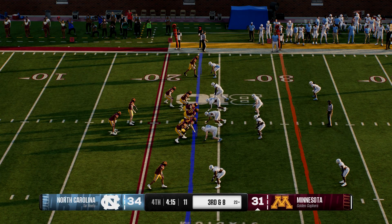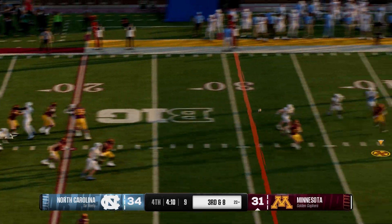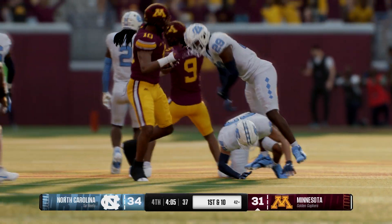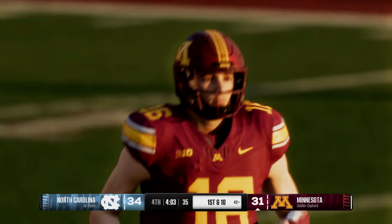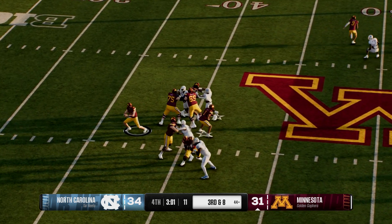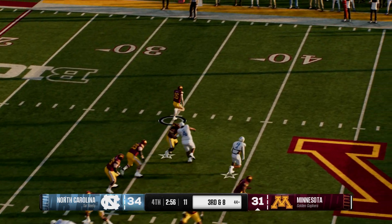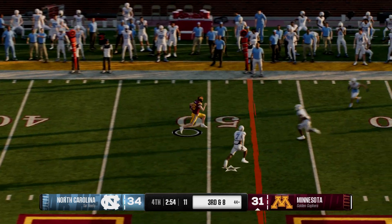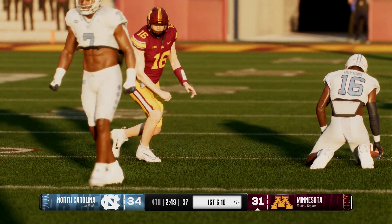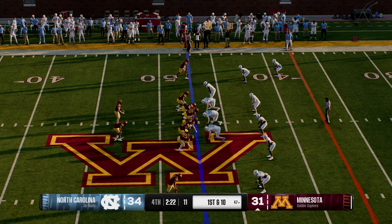Here we go, converting this third down — dropping back, looking to throw for the first down. Grab down the middle, it's Williams — good enough for a first down, ball spotted at the 42. Off the play fake, he'll look to throw it — escaping the pocket now, looks like he's going to run it, right down to the 47, and that will move the sticks. The Golden Gophers pick up enough for a first down.